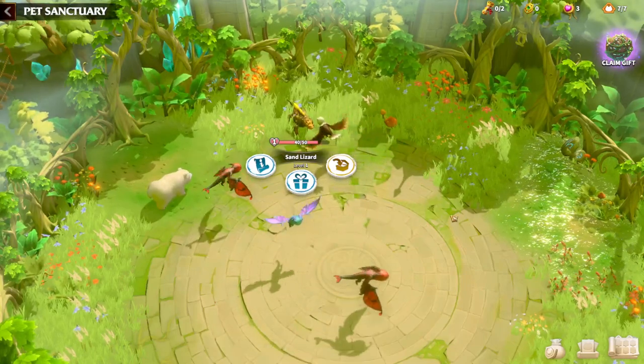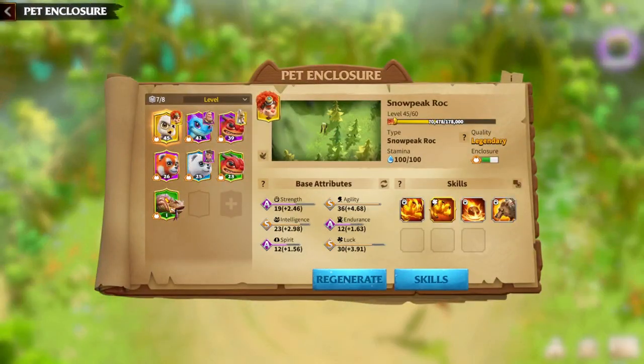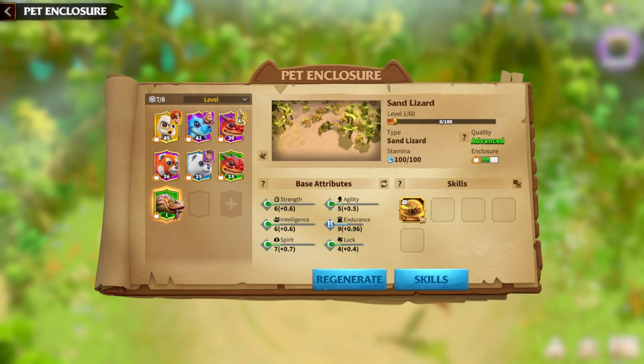Step by step I'll explain why and how the sand lizard is good. First, quality matters — try to get a legendary one, because it gives you 30% of the attributes, which is a pretty big amount compared to epic, elite, or advanced rarity.